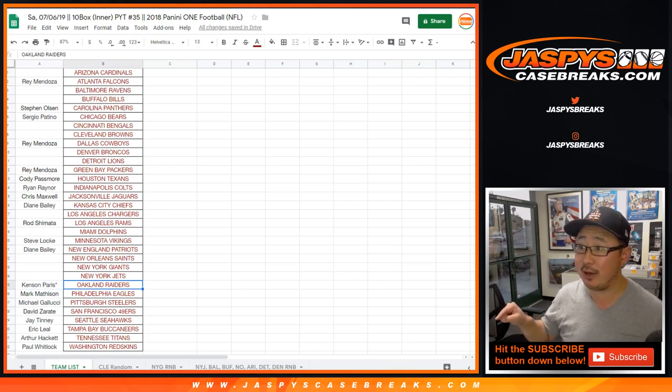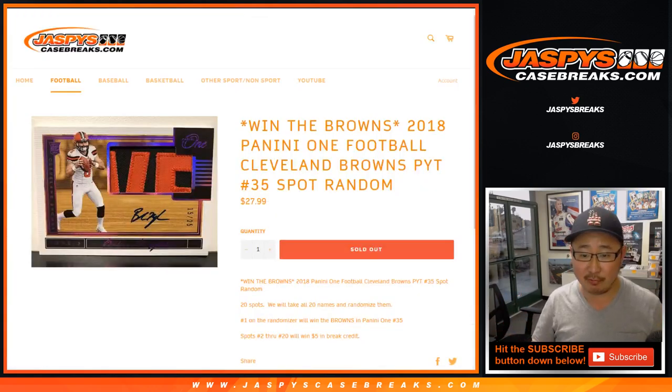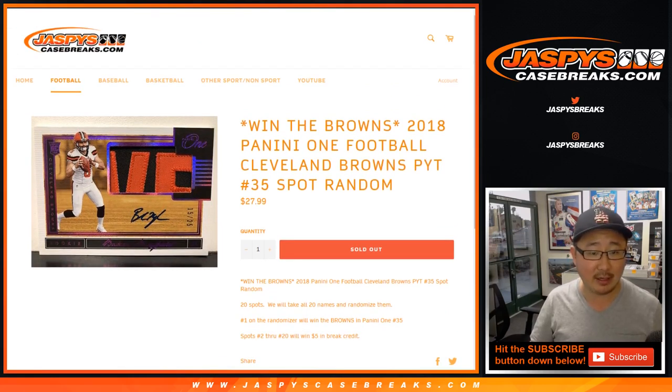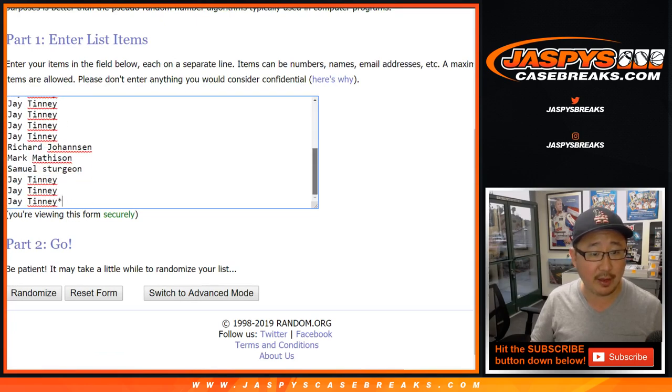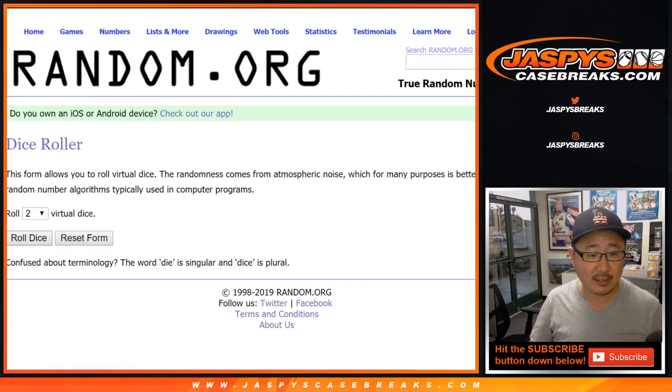As you can see from the bottom tabs right there, we've got a few randoms to do. So let's do the Cleveland Browns random first. We randomize the 20 spots — name on top gets the Browns in this break, pick your team 35. The rest of you will win $5 in break credit, which I will send out later tonight. Big thanks to all of these folks right here. Good luck, let's randomize that list.